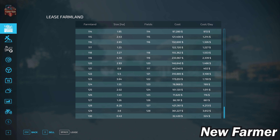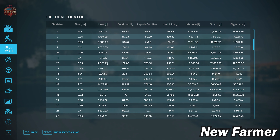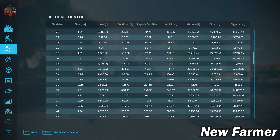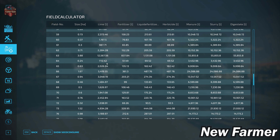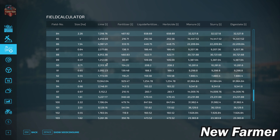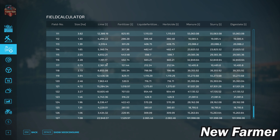Looking at our field calculator screen, it shows the specific sizes of each field. Given that this is a standard size map, most fields are fairly small - in fact the vast majority are under one and a half hectares, with a few being a little bigger. The largest one I saw so far is around eight hectares.